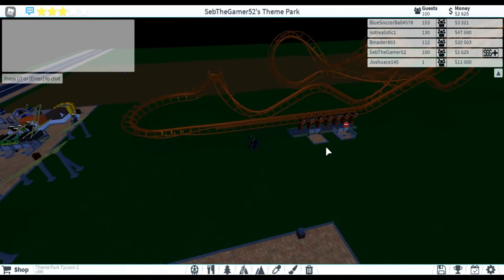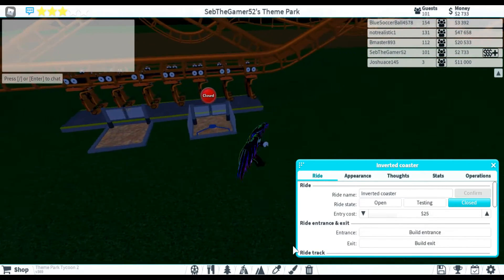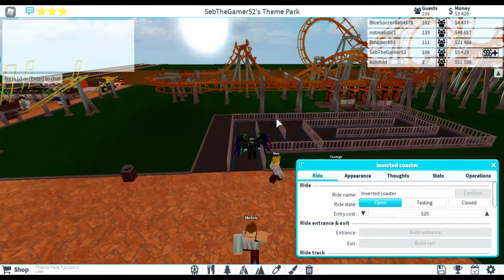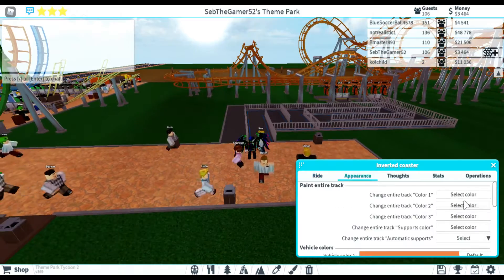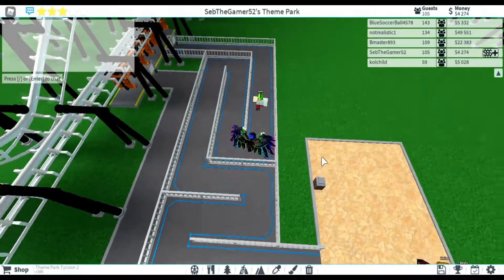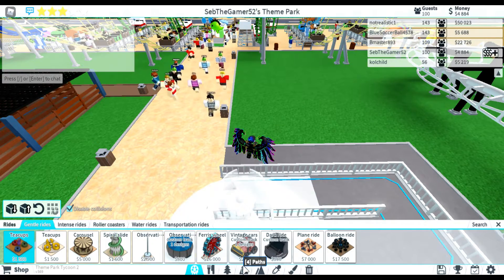Okay, we have the inverted coaster — now let's make the queue. Okay everyone, there is a new coaster, go ride it now! I'm gonna make a queue cover so people don't explode while they're waiting in the queue. I don't want my guests to explode.